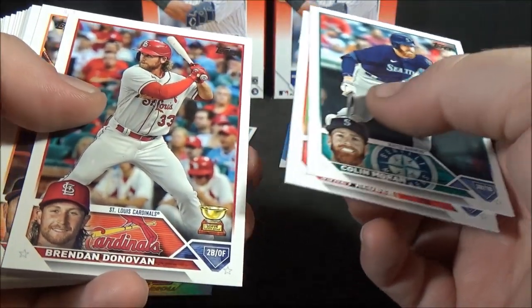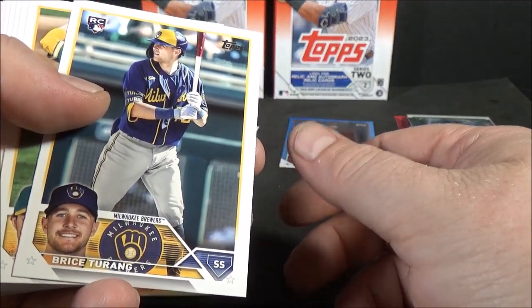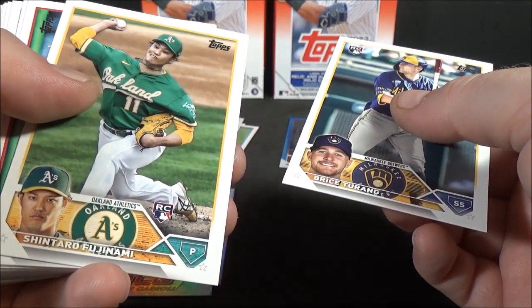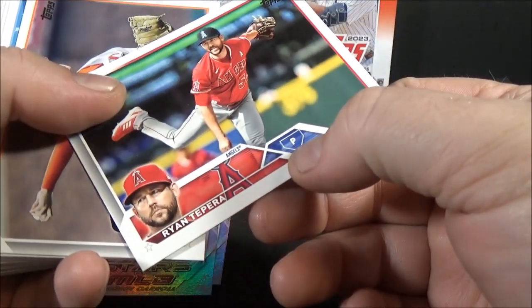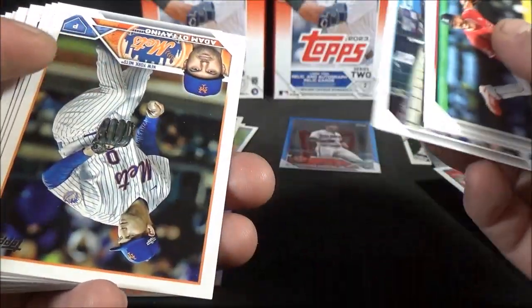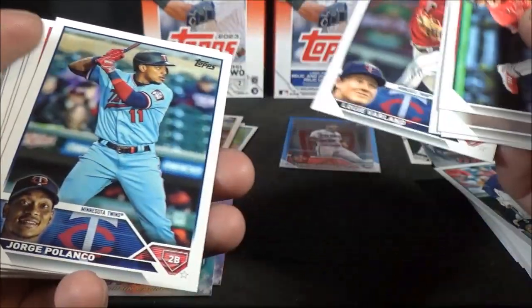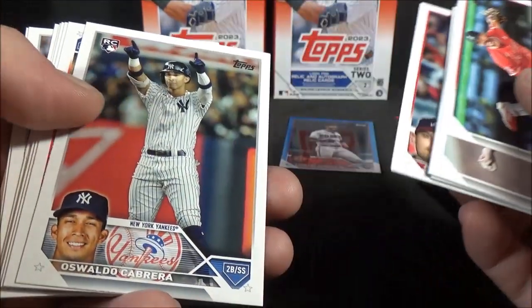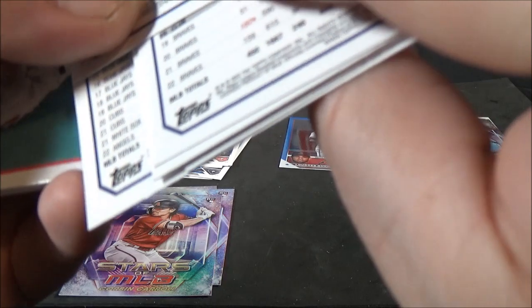Base cards now: Colin Moran, Corey Kluber, Brendan Donovan, Michael Conforto, Anthony Volpe — rookie. I think that's a decent one. Bryce Strang — rookie. Now we're hitting all the rookies. Shintaro Fujinami — rookie. Ryan Tepera, Logan Webb, Adam Adovino, Louie Varland — rookie. Jorge Polanco, Austin Riley, Oswaldo Cabrera — rookie.